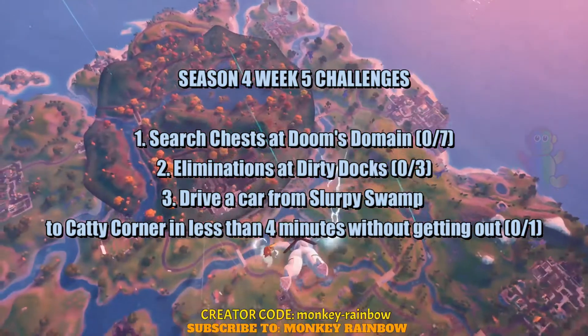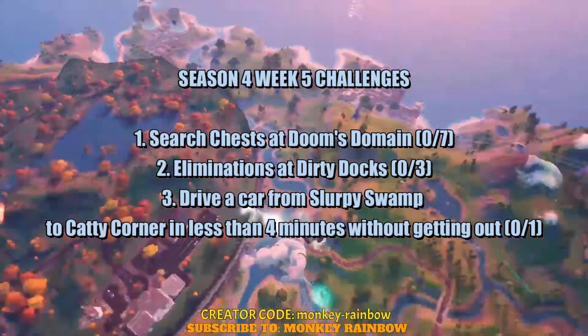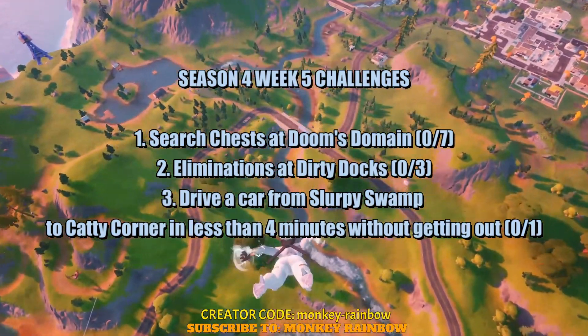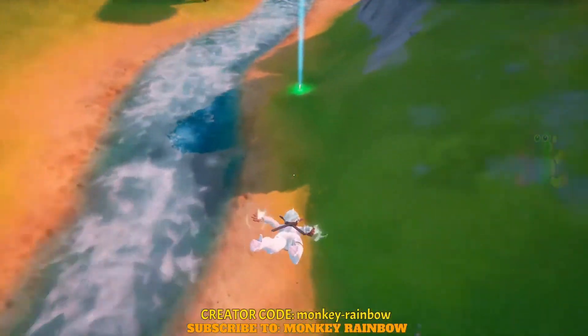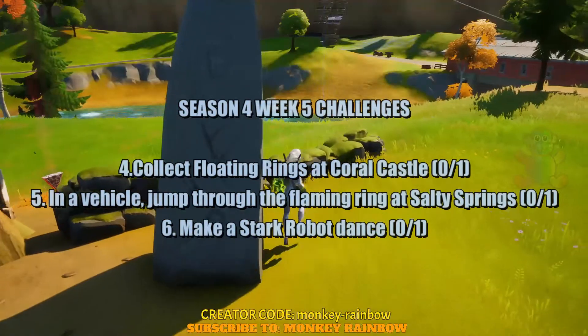The third challenge is you are going to drive a car from Slarpy Swamp to the Catty Corner in less than 4 minutes without getting out. The fourth challenge is to collect floating rings at the Coral Castle - this is the same as the previous challenges from the previous season.